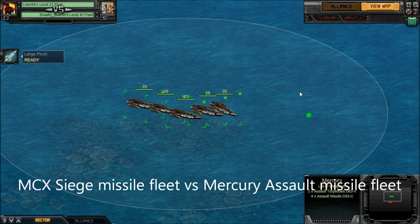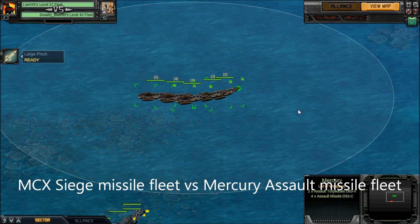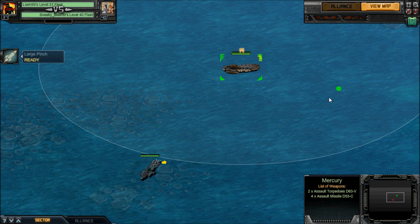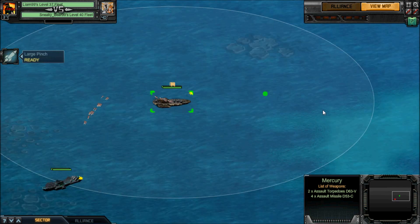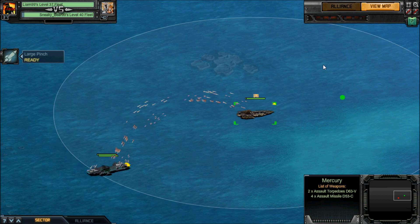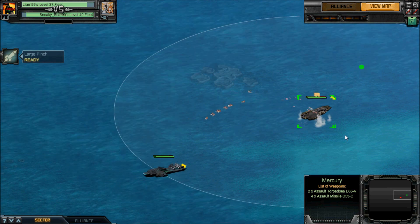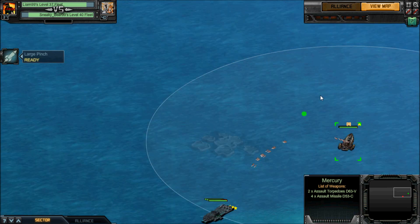Let's take it a notch further. Let's test the Mercuries against siege missiles. This is a siege missile MCX set with siege missile apps and 4 siege missiles per ship — so 20 siege missiles total versus my assault missile Mercuries. I'm massively outpowered now. I'm pretty sure this is a mirror copy of a Halo base setup, so I know the stacking is very high in missile resistance — we're talking like 70%.